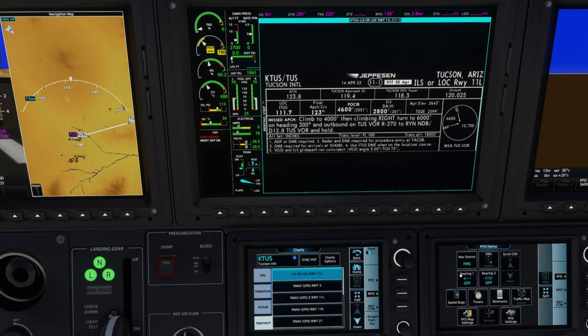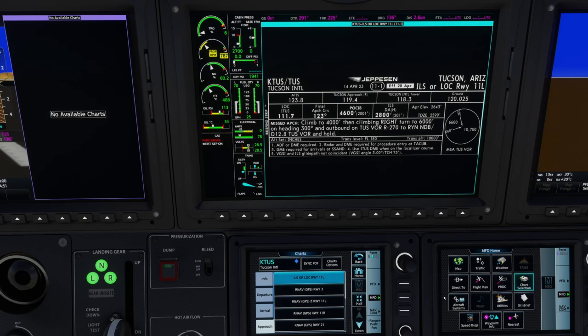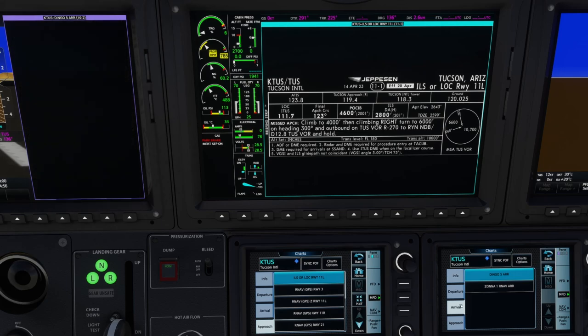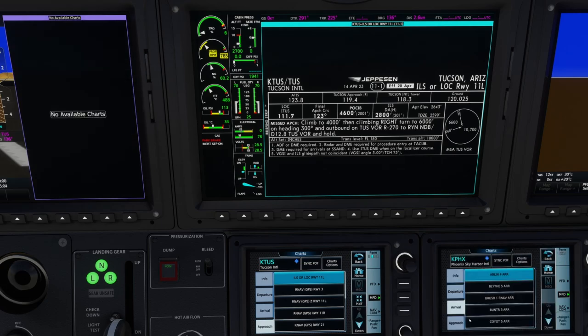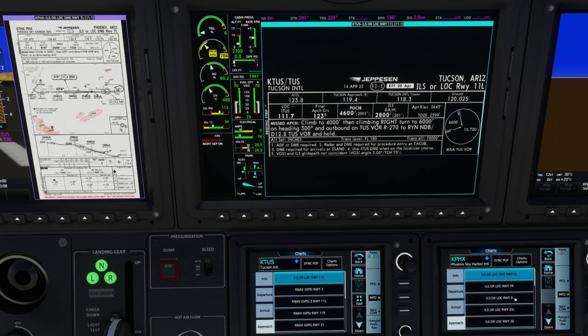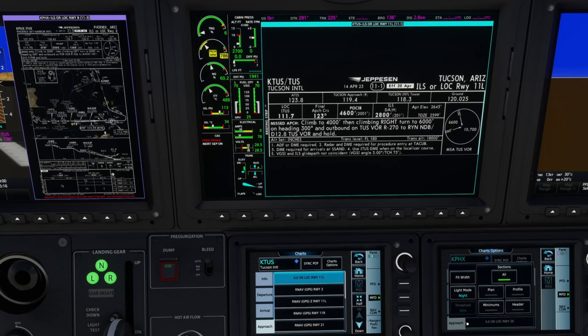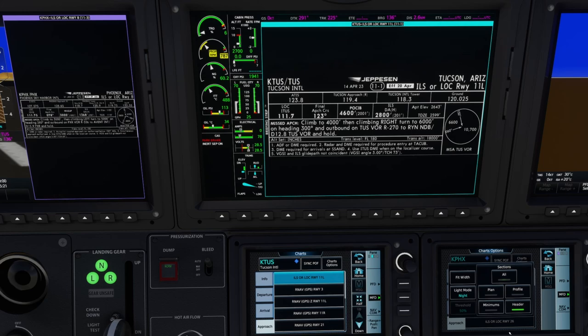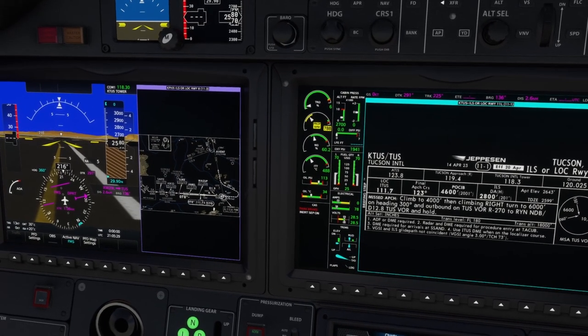One of the cool things you can do now is — notice on the PFD we have the split menu. I'm going to move to the first officer MFD or touchscreen controller, go to MFDs, go to charts — notice that this turned purple. Now for Phoenix on the approach, let's say we're using runway 8. You can do dark mode, and looking at it from the PFD you can just see the header and your minimums, or you can put the whole chart up. So you can now have that split between PFD and MFD.